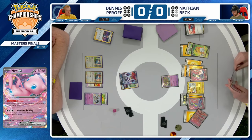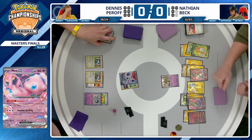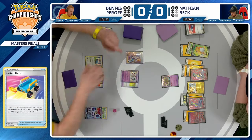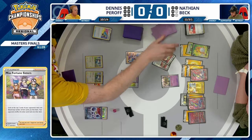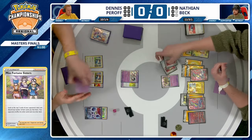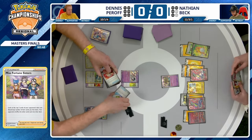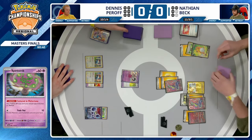It's a risky draw — Nathan needs to find an energy card in order to retreat the active Spiritomb. Otherwise it's an opportunity for Dennis to just use Penny to pick up Crabominable. There's no energy card — not really worth playing that escape rope either, and it's just going to be a pass. Can Dennis find a Penny? Has the Switch card in hand — that's a big find. That's one more resource out of Nathan's book, keeping Crabominable in play for a potential Boss's Orders later. Nathan is probably thankful it was a Switch card and not a Penny picking up Crabominable. Dennis plays Miss Fortune Sisters, getting rid of Ultra Ball — not too relevant.